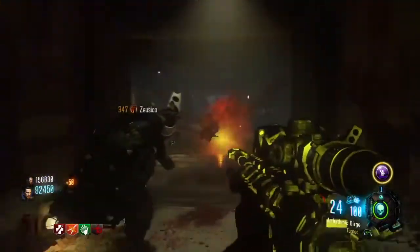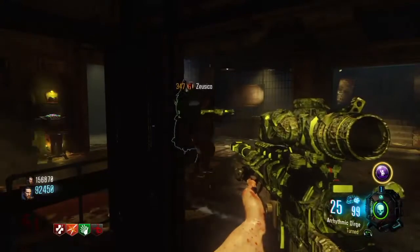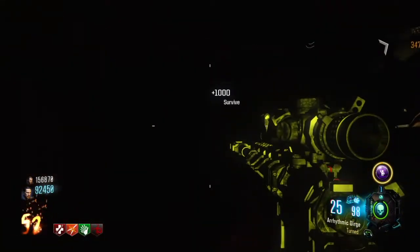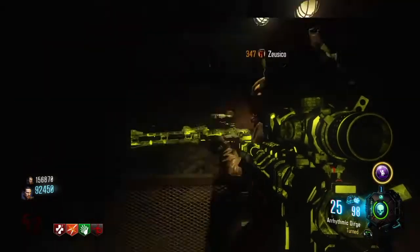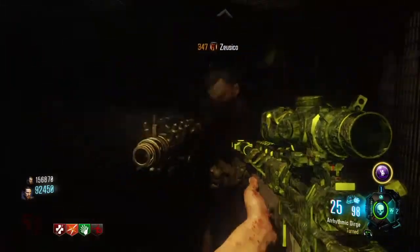The first thing your team should focus on is getting set up, and what I mean by this is that you should get all the good weapons. If you want the spider bait, go and get that; if you want the monkey bombs, go and get that. Just get ready for the high rounds. You should also complete the easter egg, which might be a little difficult if you're not that good at Setsubu no Shima, but it's a really short easter egg, so it should be doable.